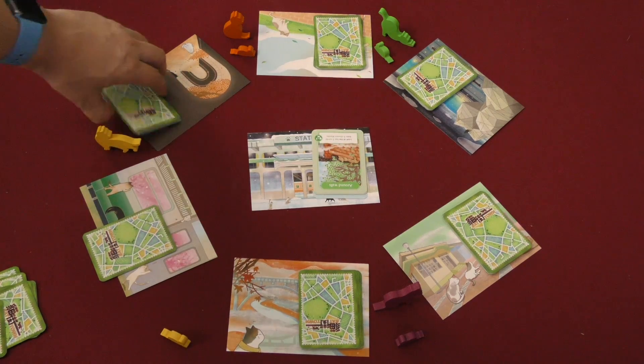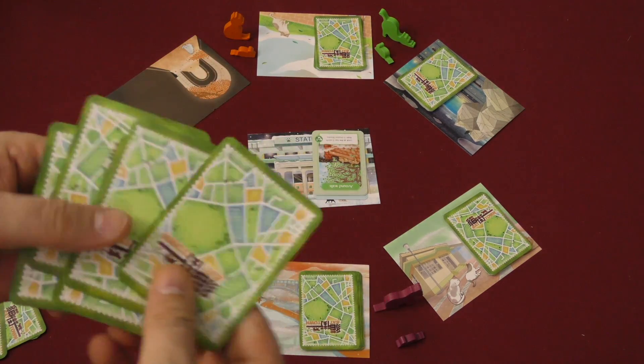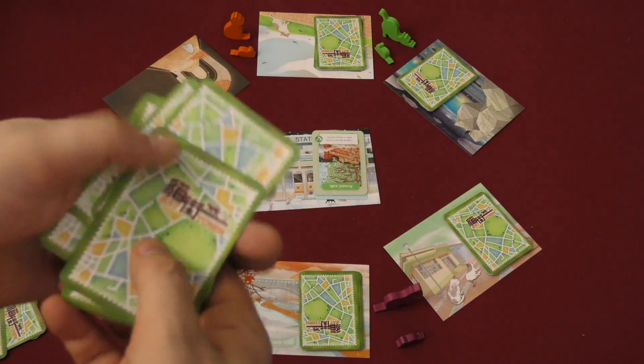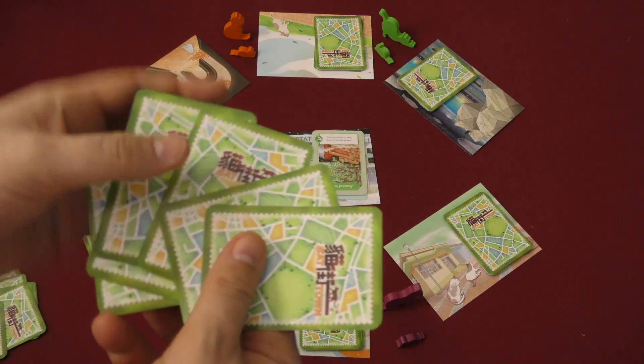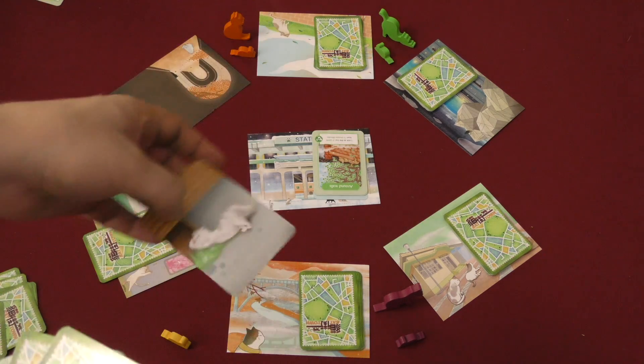So let's say you have a cat in your hand — you've drawn one for whatever reason. You can't just play a cat, so you search. You shuffle the cards and pick one. Action card — discard it. Cat! It goes in front of you.